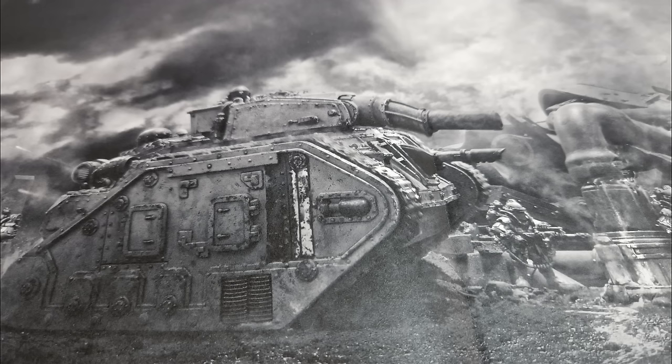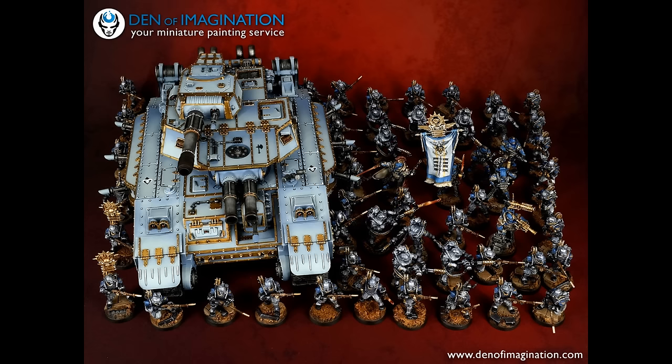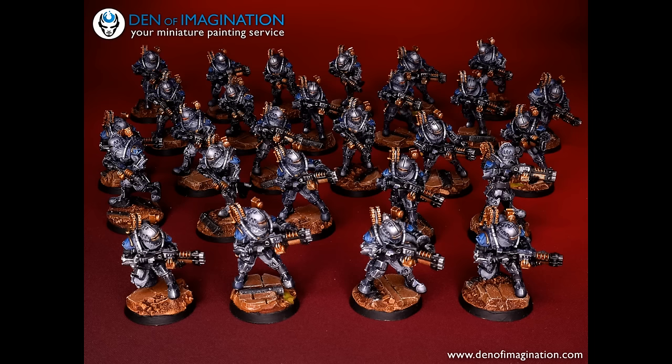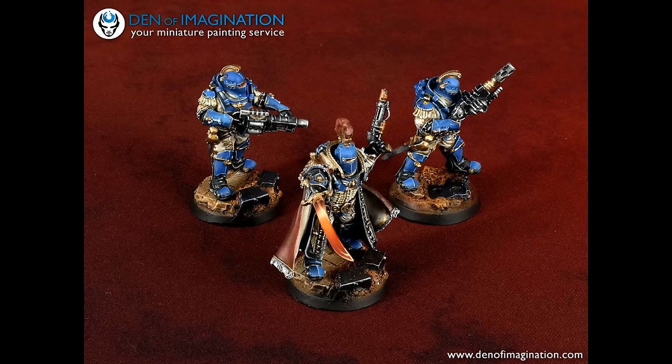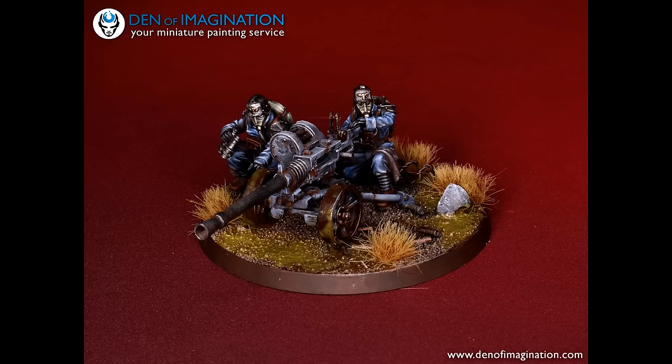A couple of other things: the Malcador Infernus is in here — I can't wait to see that in plastic. Awesome anti-infantry. Do you need it? No. Is it cool? Absolutely. There's also the Storm Hammer super-heavy tank — lots of anti-tank. Do you need it? No. Is it cool? Definitely. The new Armored Sentinel — long story short, not really great. They're not very shooty, terrible in close combat. What they are is big chunky roadblocks you can put forward, or denial units later in the game to stop your opponent scoring objectives.